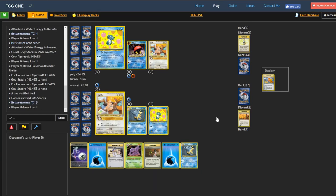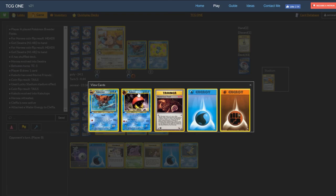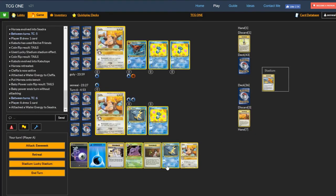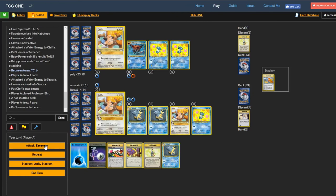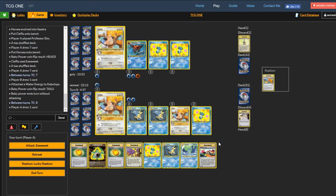Might as well Lucky Stadium. I kind of want the evolution. I think I just bench the Horsea and Breeder Fields to get a Seadra. We would have gotten another Seadra — we'll bench this as well. Mud Splash is going to have to do a lot of work here, and then we just Eek. There's the Kingdra, another Seadra, and Recycle Energy, which is nice. So obviously I'll get the Recycle in play.